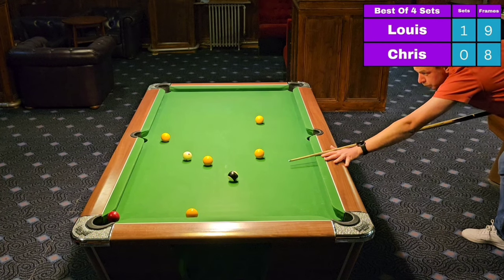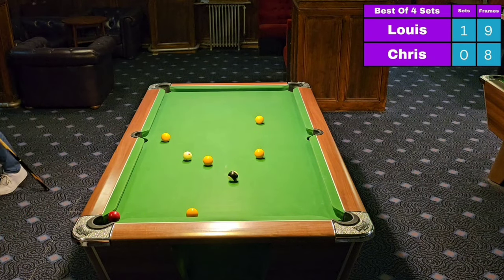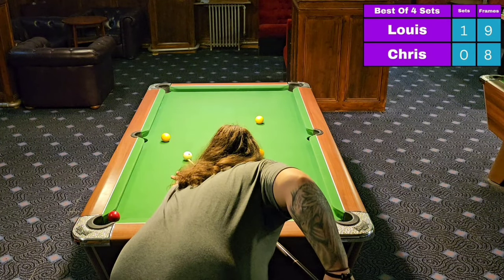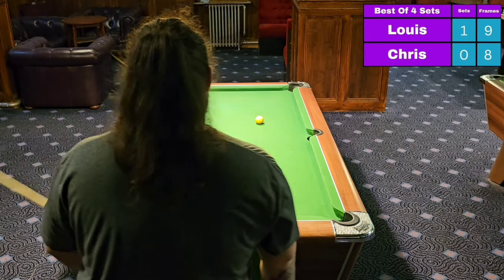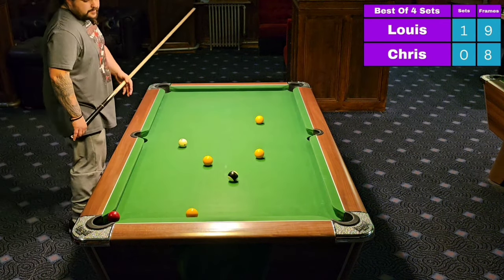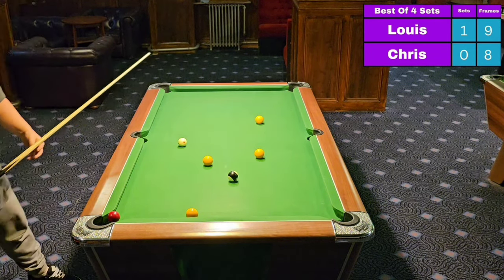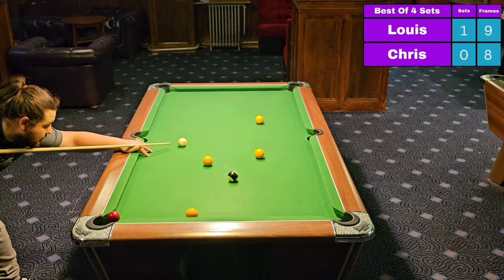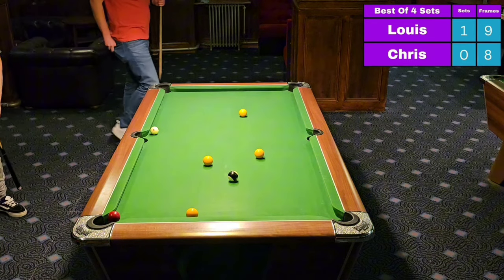He's managed to send that red towards the hole. Louis back to the table under real pressure — can't afford to make a mistake in this frame if he wants to see the set off at this visit. First ball, yellow over the hole, off the top cushion. As usual his positional play has left a lot to be desired. He's going to have to pull a pot out of somewhere if he wants this visit to remain. Taking this yellow to the top right hand pocket — and that was closer to the middle pocket. Awful, woeful. One out of ten.